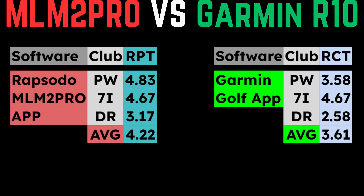Taking a quick glance at what the MLM2 Pro looked like versus the Garmin R10 in their native apps: the Rapsodo beats it on pitching wedge score, beats it on driver score, and tied it on 7-iron. That left us with an overall higher average accuracy score of 4.22 for the MLM2 Pro versus 3.61 for the R10, even though we were using specialty balls with both units — the RPT ball with the MLM2 Pro and the RCT ball in the R10 testing.